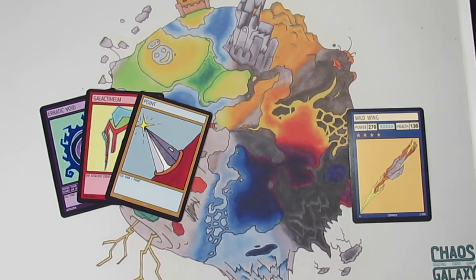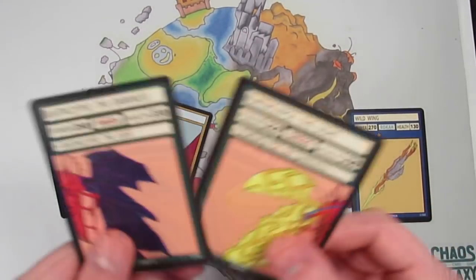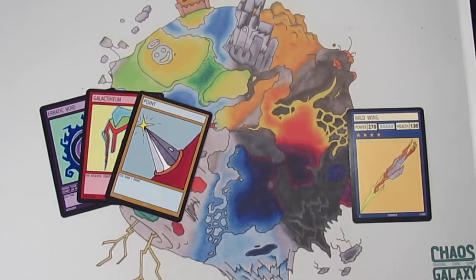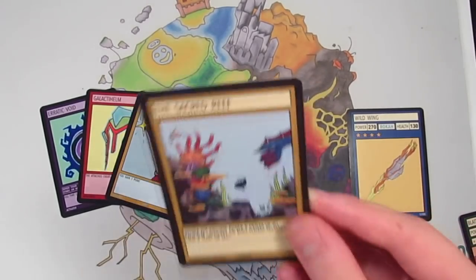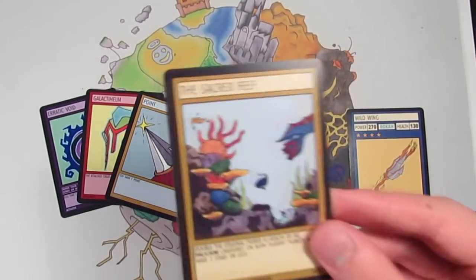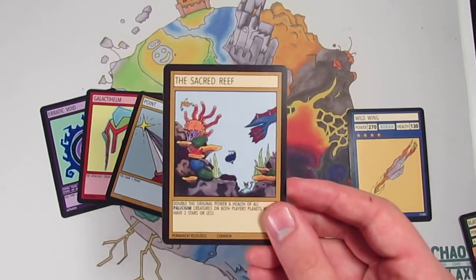I wouldn't recommend having more than one combiner creature in a galaxy. Although they're powerful, they can make pretty dead draws sometimes and be quite inconsistent unless your whole strategy is to do with combiner creatures. I also wouldn't recommend having too many permanent resource cards in your galaxy, because although these seem to have very powerful abilities that can last the whole game, they take up one of your resource zones for the entirety of a game, so I probably wouldn't recommend having more than three or four of these unless your whole strategy revolves around permanent resource cards.